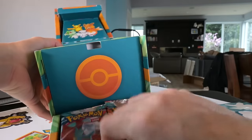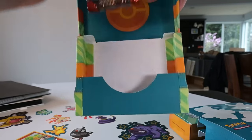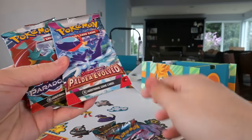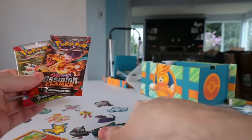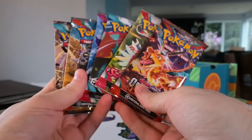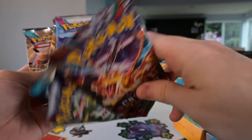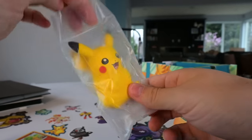There's supposed to be some booster packs in here. We opened it up and we got six of them. We have Paradox Rift, Obsidian Flames, Paldea, Paradox again - all from Scarlet and Violet. No old packs, no Sword and Shield, no Sun and Moon. That's okay - I do like the new Scarlet and Violet sets, to be honest. Paldea Evolved is a really good set. But then we also have this Pikachu plushie - can't forget about this idiot.